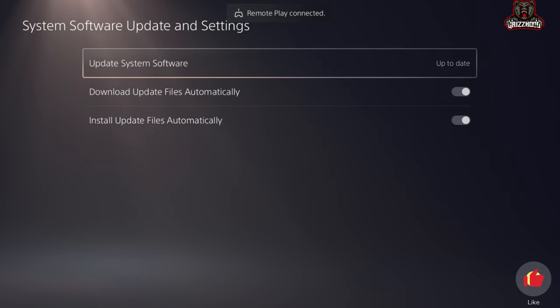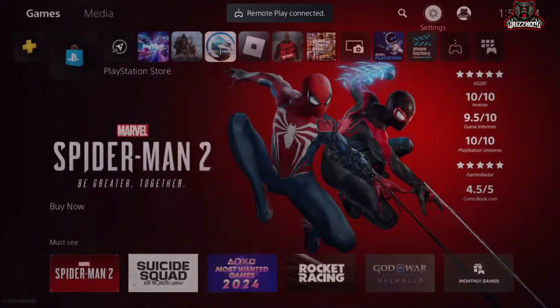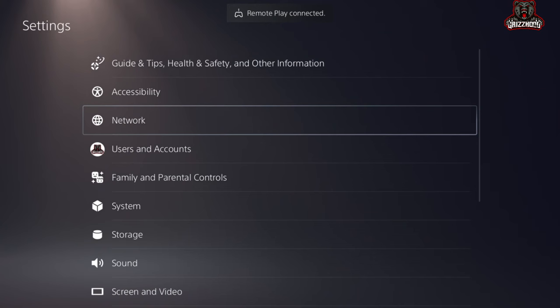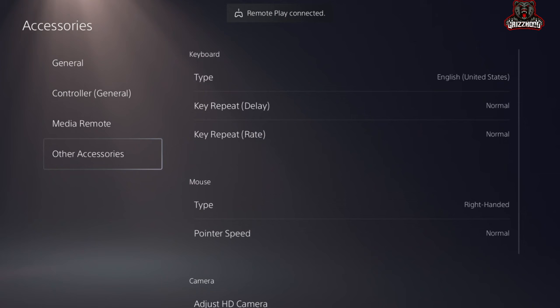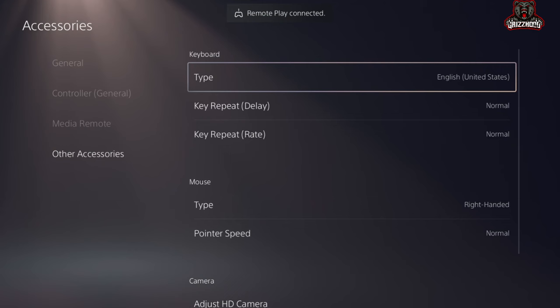The next step that you guys want to do is go all the way back to the Settings and select into Settings once again. Now once you guys are here, you want to scroll all the way down until you simply find the one that says Accessories, select X on it. It's going to bring you here — go all the way down to where it says Other Accessories.